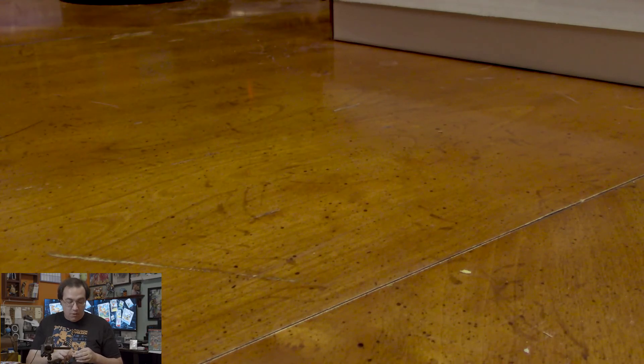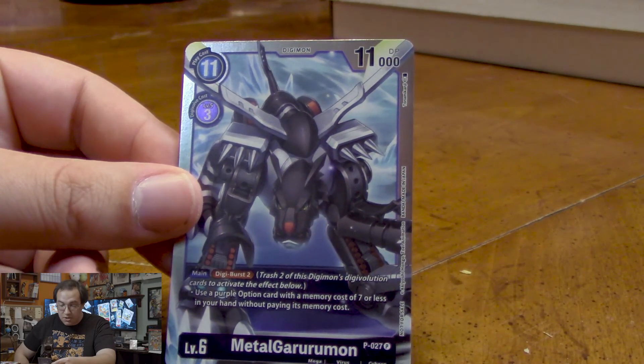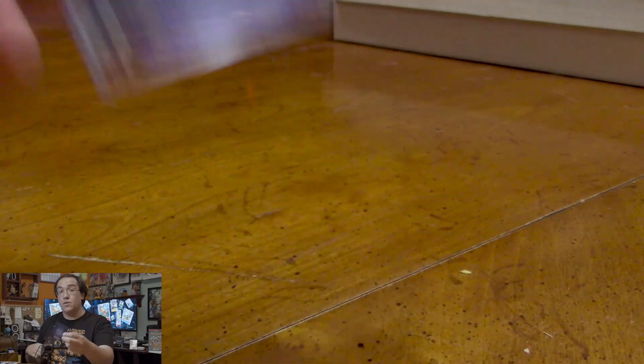For our Great Dash pack, we are hoping for a Black War Greymon, so let's see what we get. Well, it's not Black War Greymon — that's kind of a bummer — but it is the purple Black Metal Garurumon card. With a Digi Burst 2, we can use a purple option card with a memory cost of seven or less in our hand without paying the memory cost. That's pretty neat.